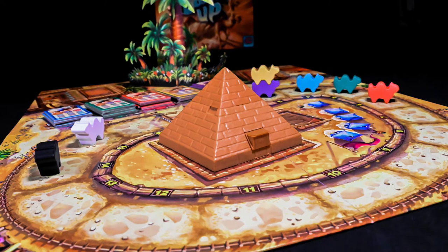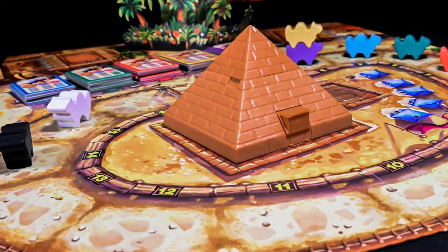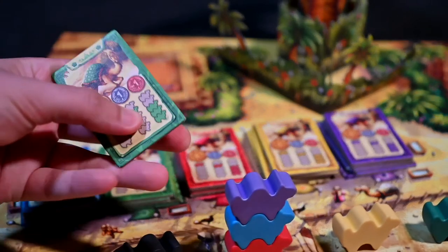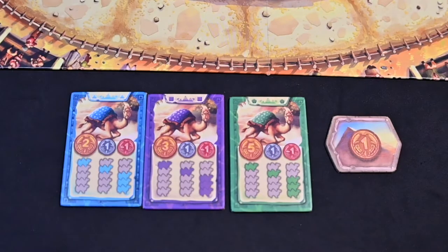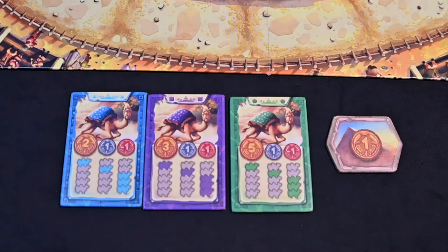Starting with the first player, each player will take turns doing a single action of their choice. One action that can be taken is taking a single betting ticket. You can choose any color betting ticket but you must take the topmost ticket. Place it in front of you until the end of the leg. There is no limit to how many tickets you can collect throughout the leg of the race.